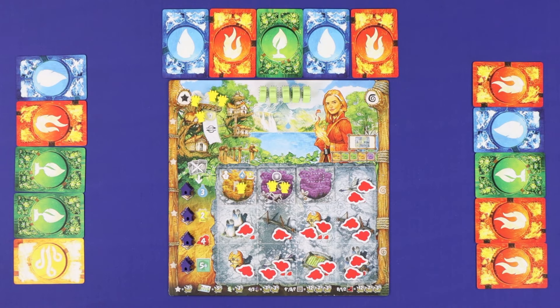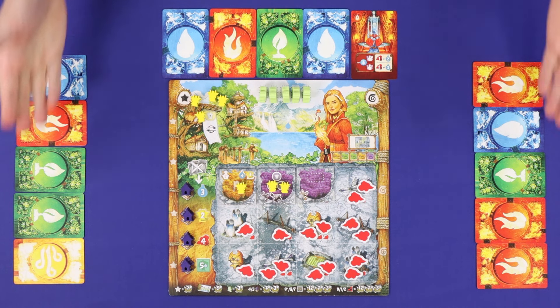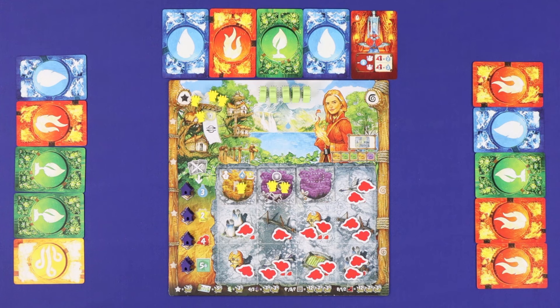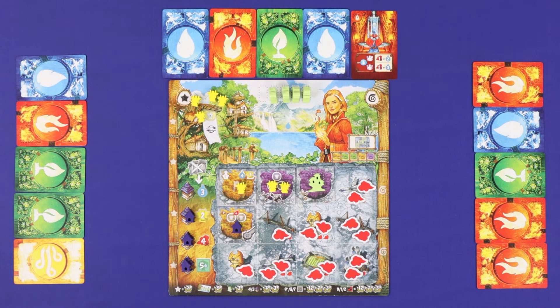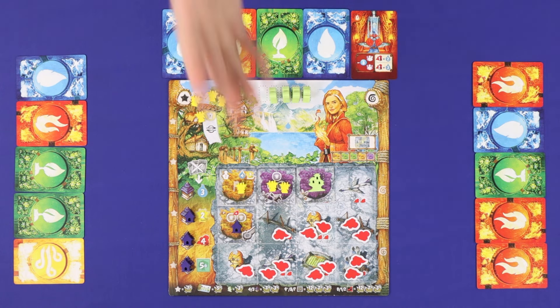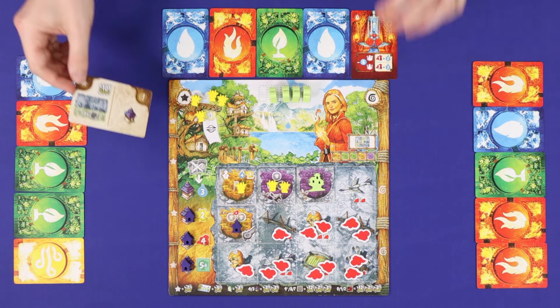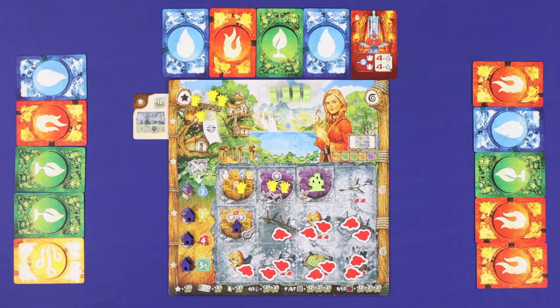In Tribes of the Wind, players are among the few who remain to try to inhabit a dark and polluted earth. Players will use the cards in their hands and combo off the cards in their opponents' hands to clear pollution, restore the forests, and build villages and temples high up in the trees. The player who earns the most points by clearing pollution off the grid and filling it up with forests and constructions, as well as scoring the placement objectives from village cards, will win the game.